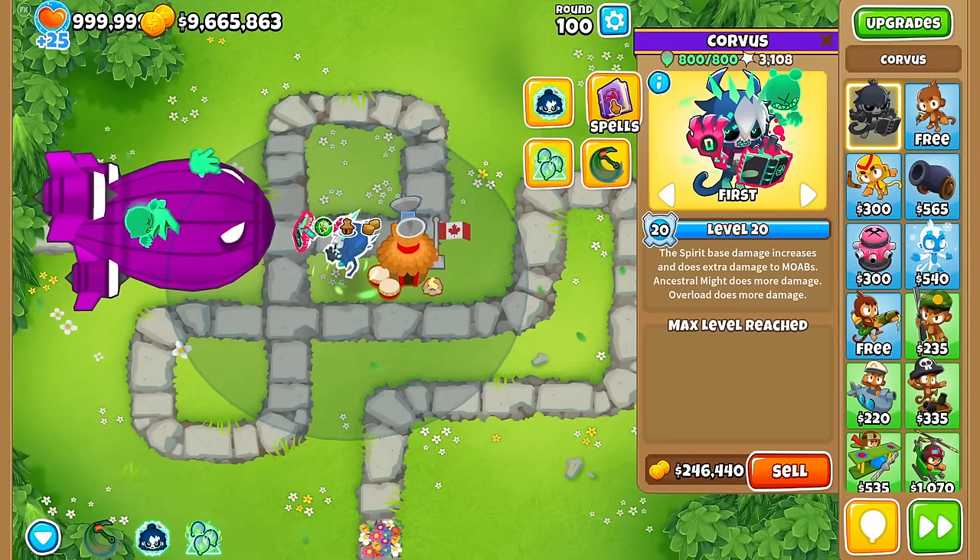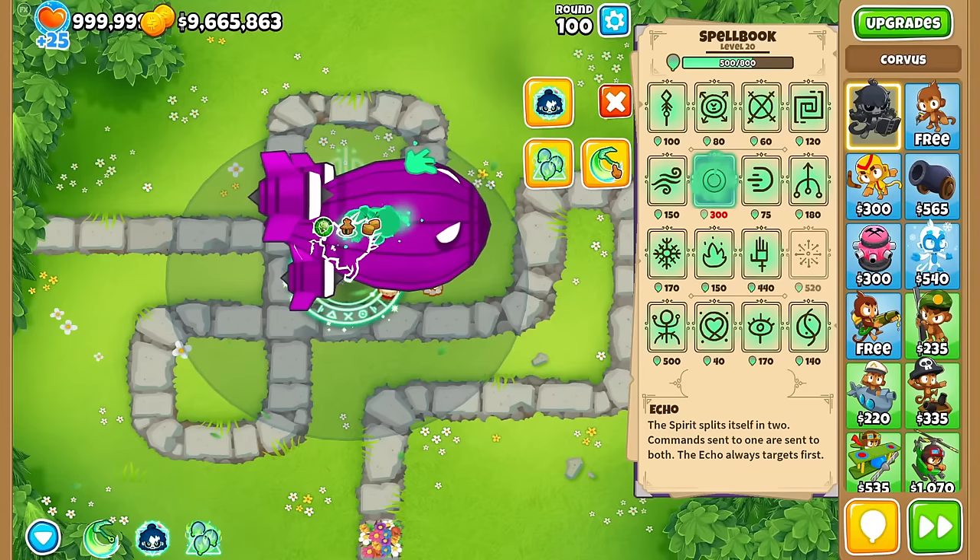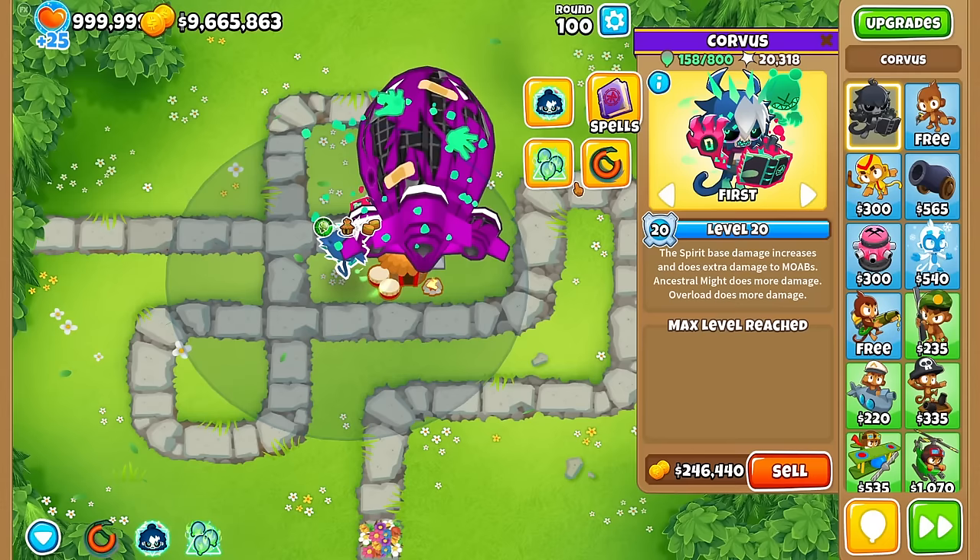And this is why Sandbox is useful. I just noticed that the spirit leaves green hands on the bads — interesting. So the Echo plus Harvest plus Overload combo did about half of the bad's total health — not too shabby. I feel like Corvus as a hero can do it all, but you have to know when to use the abilities.